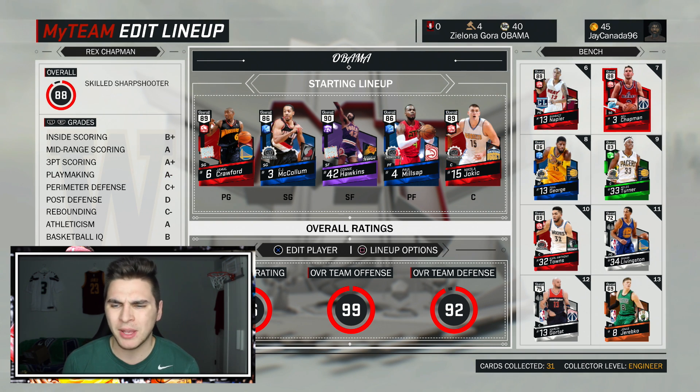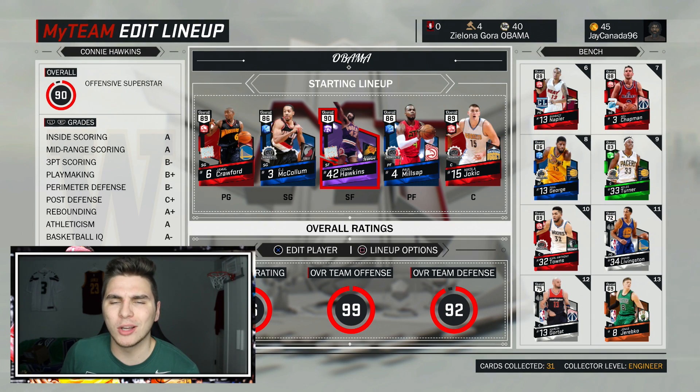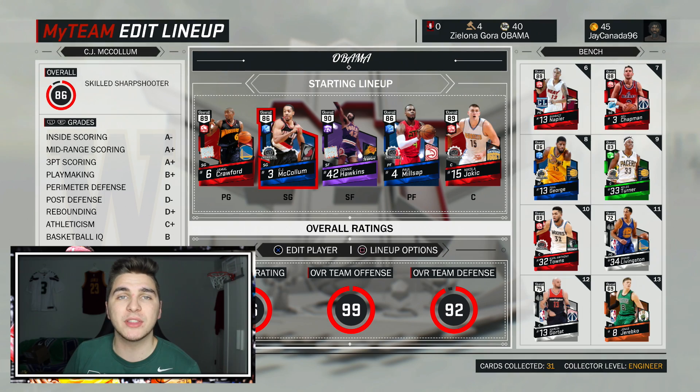I got the same type of thing with Paul Milsap — Emerald Miles isn't the greatest rebounder or inside scorer, but he can hit the three and he's long enough to affect shots, so that's why I love my big men. We're gonna get a look at what Connie Hawkins can do. And you know what, even CJ McCollum — there's an Amethyst CJ right now. Should we be saving up for Amethyst CJ? Well let's see if the Sapphire can give us a clue.